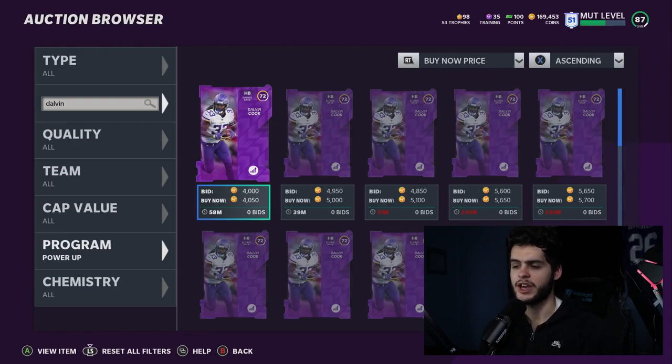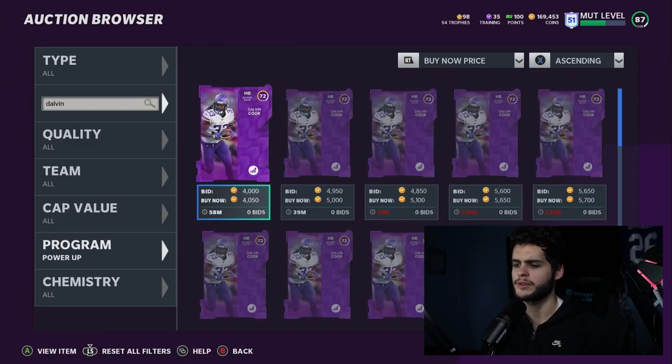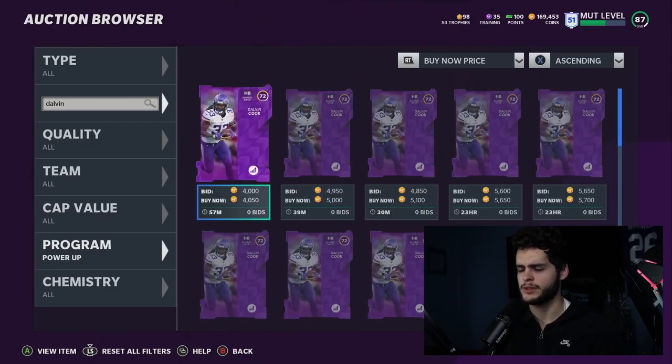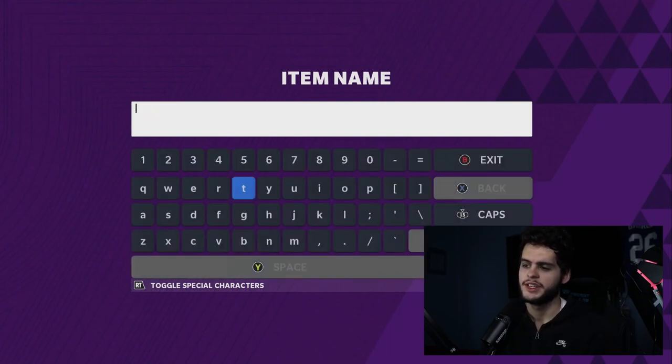Dalvin Cook at 4k — you can't go wrong. Up to 5.9k is fine to pick them up. The thing with running backs is the card has to end up being worthwhile. Dalvin Cook could get 95 speed, putting him in the high-yield Foster range. Even if his power up only goes to 8k, you're just about doubling your coins on those investments.